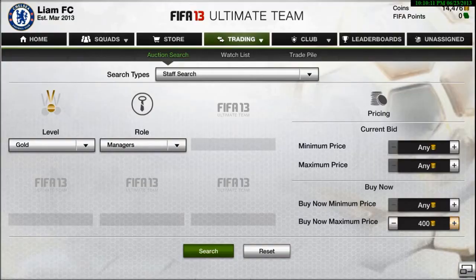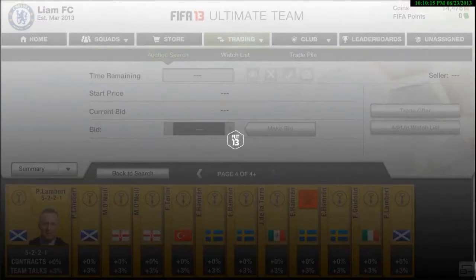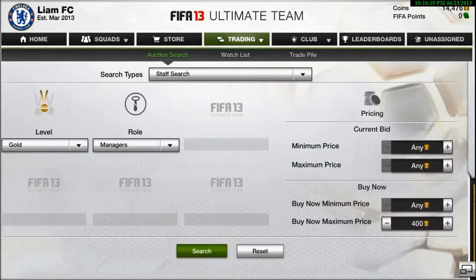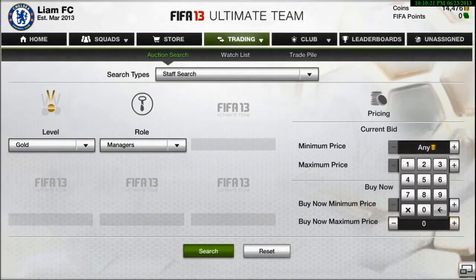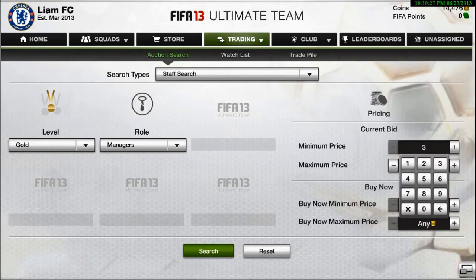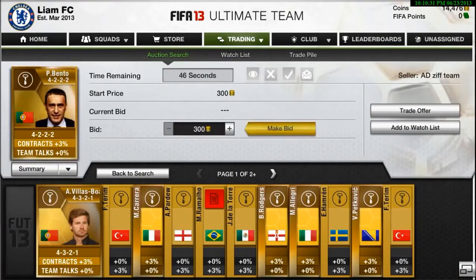So basically it's a manager method. I see most managers go for around 400 coins as you can't see a lot of them on the market, and that's in the 6th minute. So I simply just take that out and go to maximum price, maximum bid price for up to about 300 coins. Put the minimum to 300 coins and then just search and you'll see a whole load of them.